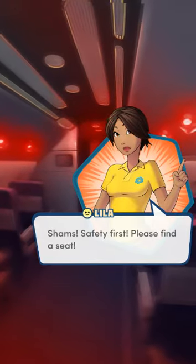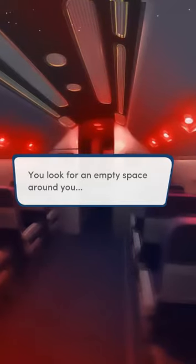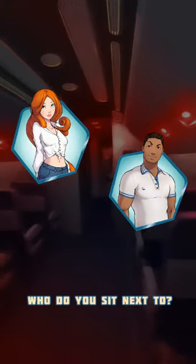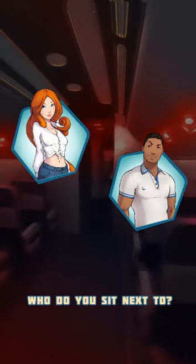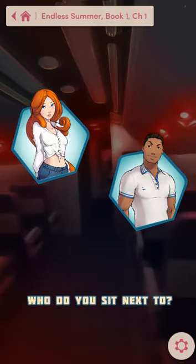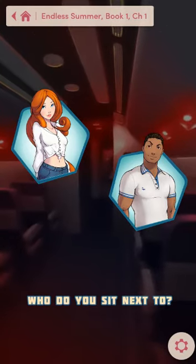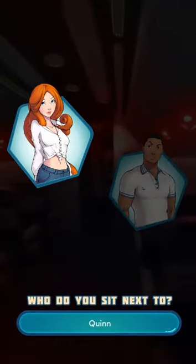The shouting grows louder as your classmates start to panic — all except one. A girl with a tight ponytail and a long scar across her eyes sits alone in the back row of the plane, silent and unfazed. 'Shams, safety first. Please find a seat.' You look for an empty space around you. Who do you sit next to? We're gonna sit next to Quinn. Sean is a sweetheart. The mysterious girl in the back has an aura of cool about her. Jake the pilot is hot. Quinn's our girl. We're gonna sit next to Quinn.